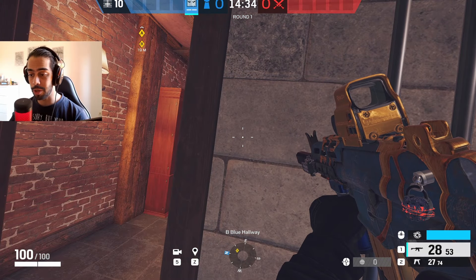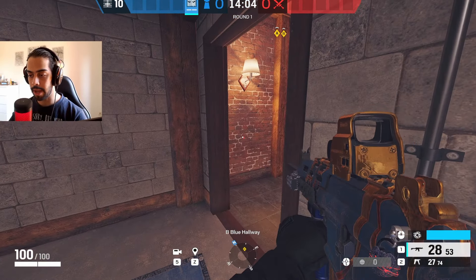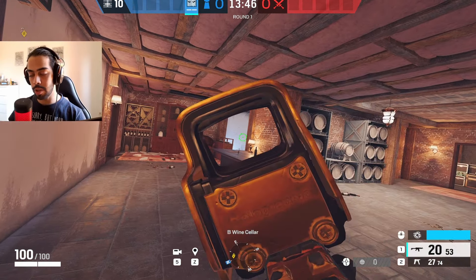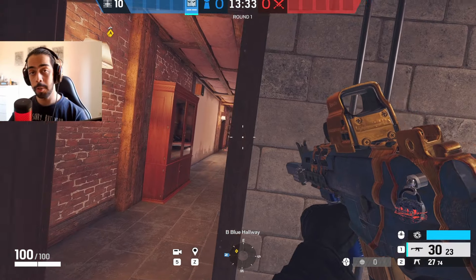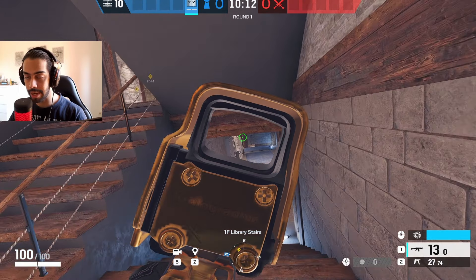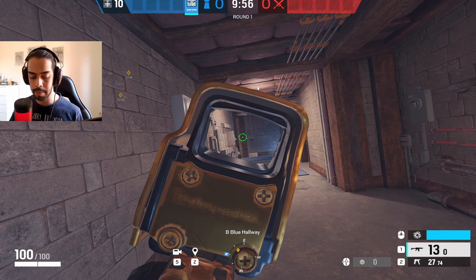Next topic is moving and landing exactly on angles. Most players peek a doorway and expose themselves too much so the enemy can just shoot their head. You want to peek as tight as possible and land exactly on the angle. Make two holes in the wall and practice moving between them — press D and stop right there, hold A and stop. To make it harder, add a hole in the middle and practice micro movements — A, D, A, D — to get used to knowing when to let go and when to hold more.